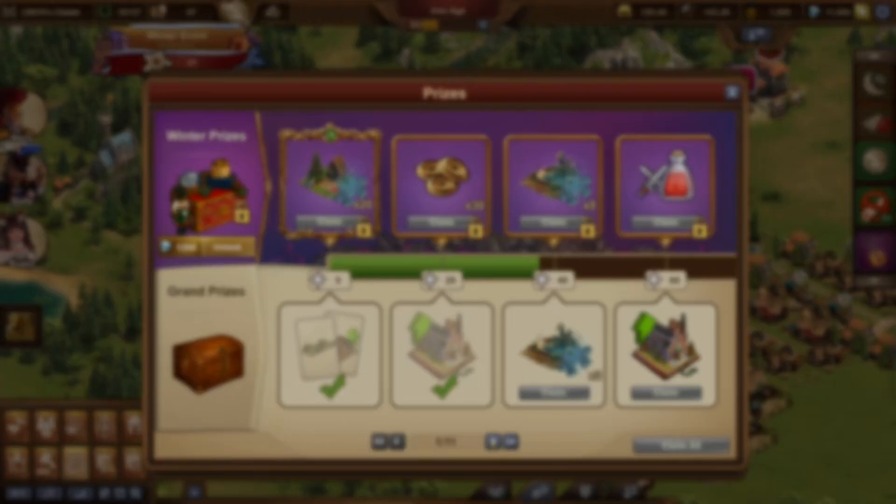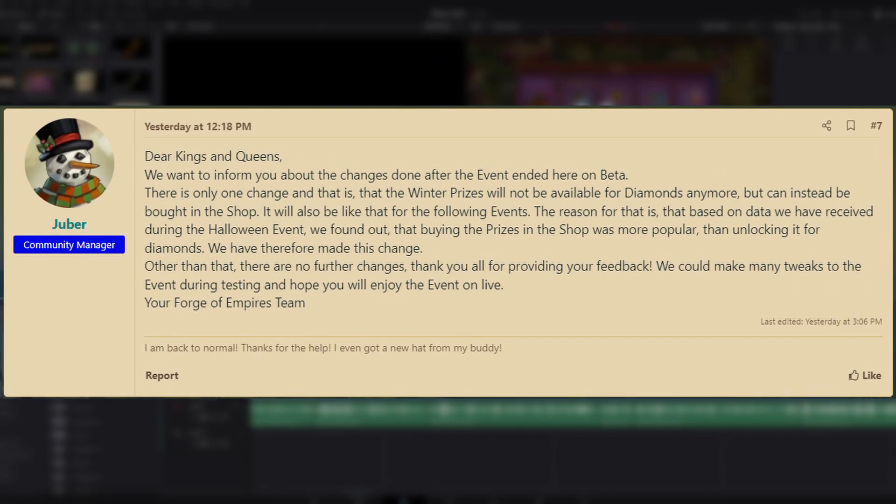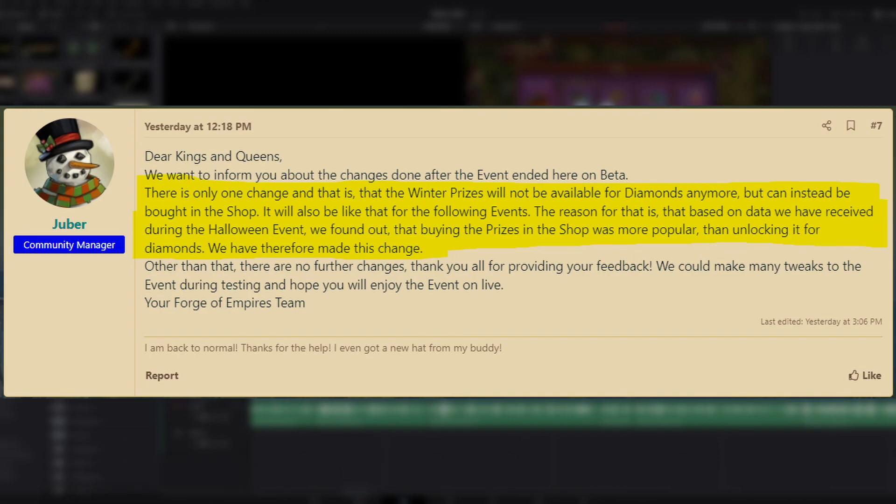As per usual, there is an event pass — editing note here: it used to be 1,200 diamonds. As of a post on the beta forums on the 24th of November, Juber, the beta community manager, has confirmed that the event pass will now cost $14.99 US, or an equivalent cost in other currencies, rather than being able to purchase it with diamonds. I'm not going to sugarcoat it, this change is horrible, and based on some other spoilers on beta, there will be some more changes that will make certain things only purchasable for real money. To keep this short, I'm extremely disappointed, and I'll be talking more about this in my event reaction video coming out soon.